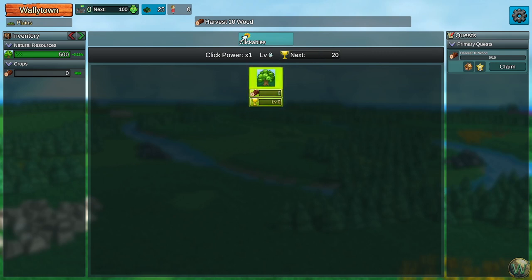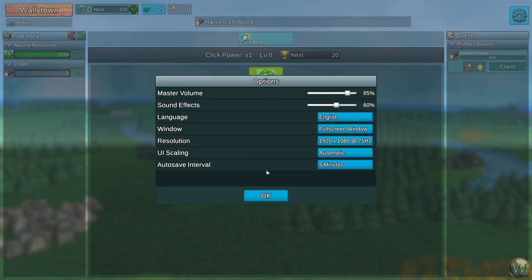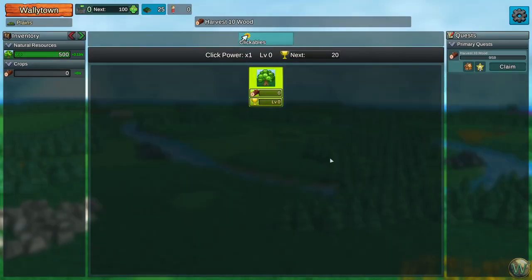We have level-up tracking here, and over here on the side are the quests, which will guide you through how the game works and how the game expands. The options are in the menu but they're very brief. I've turned the sound effects down a little bit, and there is no music, which I was a little surprised with, given the music that Factory Town has. So our first task is to harvest 10 wood using the clickables.